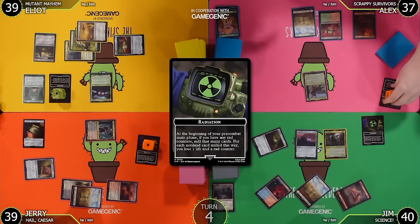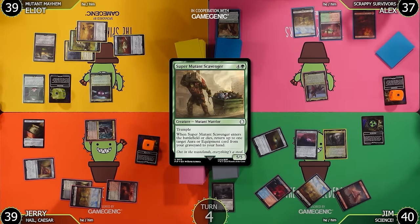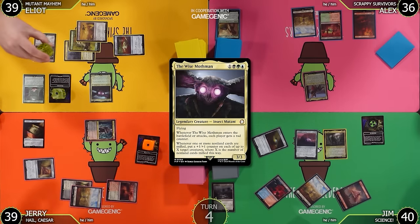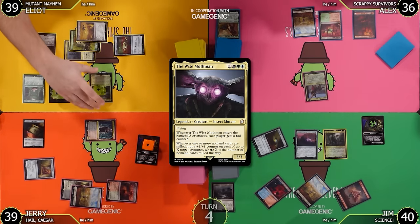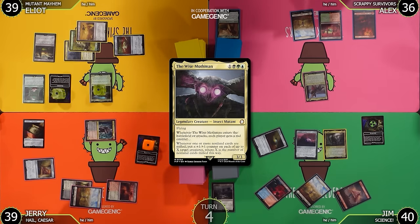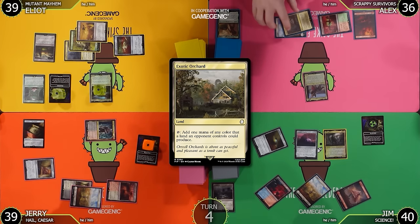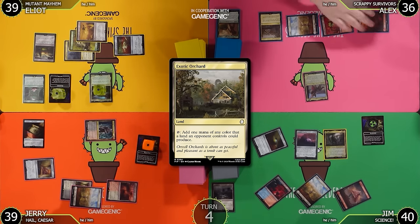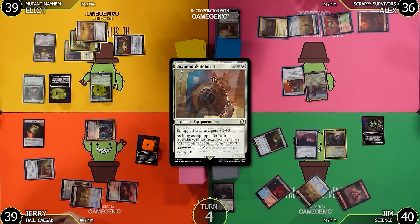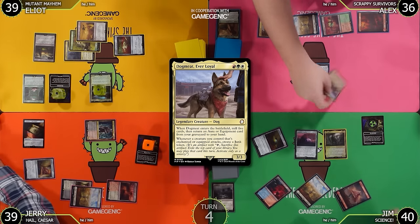Untap, upkeep, draw — what happened to pre-cons? These are pretty good. I mill one — Super Mutant Scavenger, a non-land card. You lose a life, go to 36, lose your rad counter, and I get a trigger to put a +1/+1 counter on Mothman. I'll play Exotic Orchard as my land, then tap three for Champion's Helm, equipping it to Dogmeat — giving hexproof and making it a 5/5.